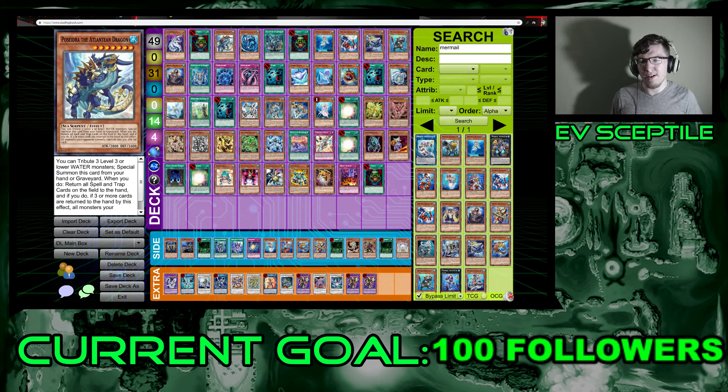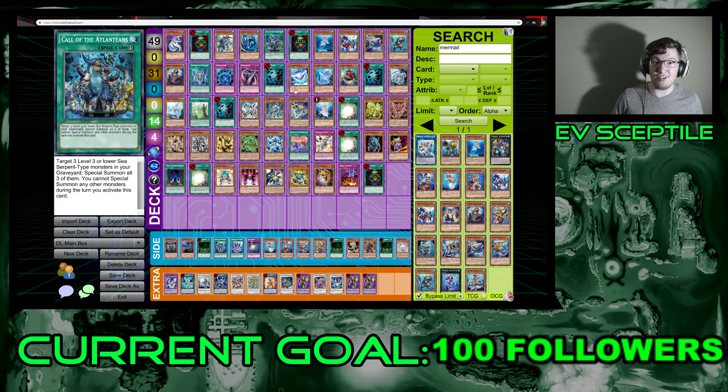For example, if you had Polymerization set you can return it to the hand. Having three level three or lower water monsters for Poseidra's summon doesn't seem that difficult, especially given that we got Deep Sea Diva in this pack. We also have both Heavy Infantry and the other infantry already.